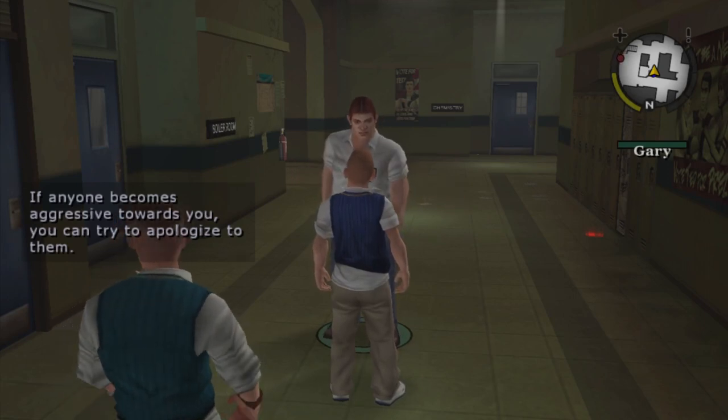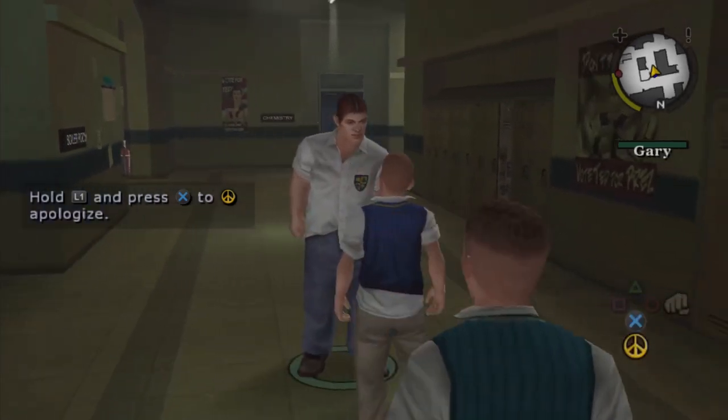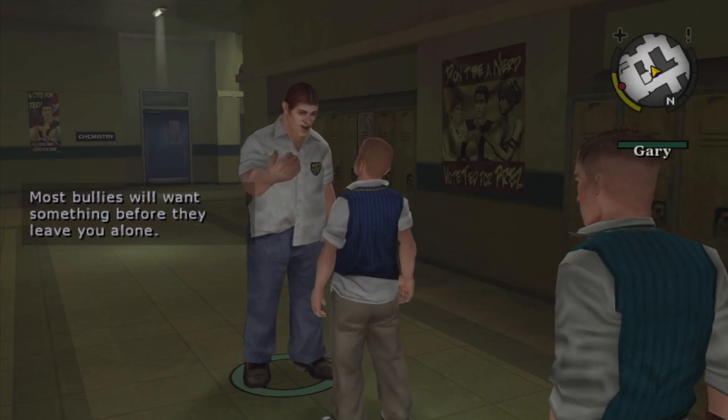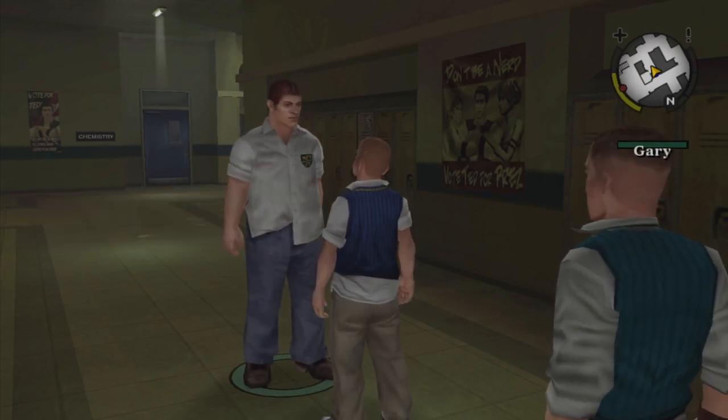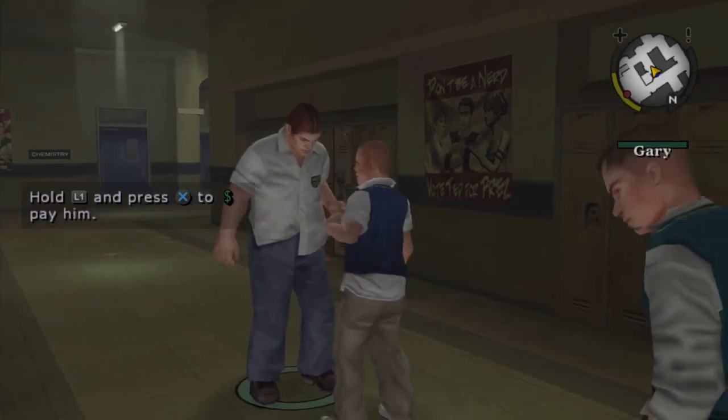There is a money cheat code that gives you $100 each time inputted — save the hassle and use this when buying clothes, as you will need over $2,500 to achieve this. Also, there are only three clothing shops: one at the school and two in town. Buying all clothes from all three will not be enough. The game does not tell you that you can buy the rest from a barber shop — specifically the one found in the greaser part of town called The Final Cut. Special note: there is a cheat code to unlock all clothing items. Do not use this, as doing so will void the trophy. Any other cheat code will not void trophies.